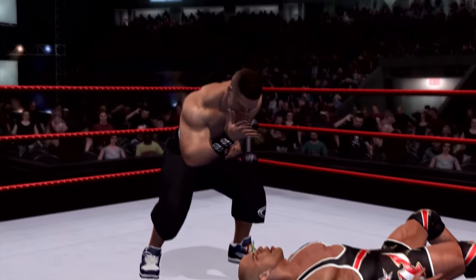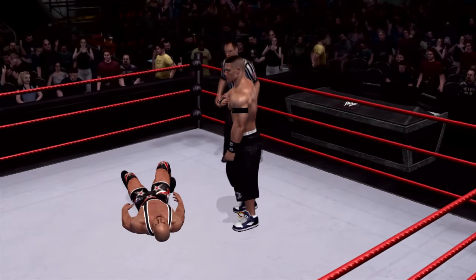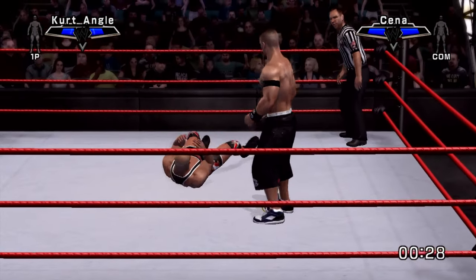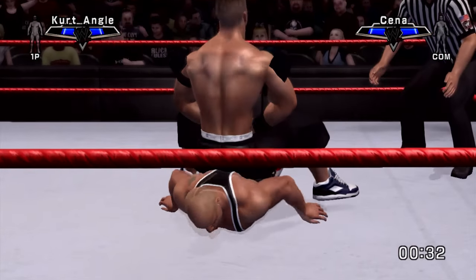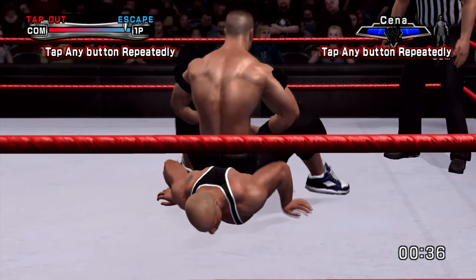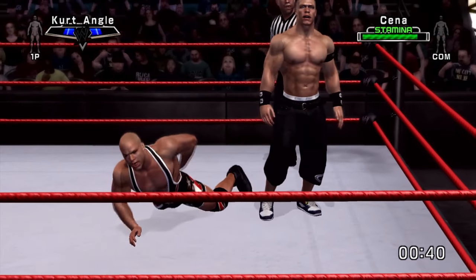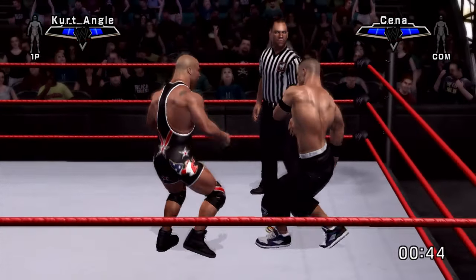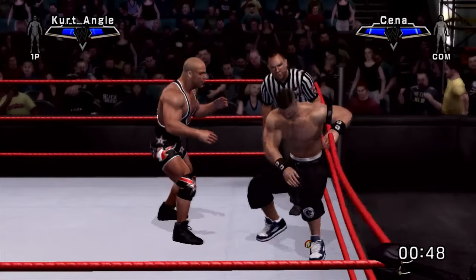One thing I noticed that you'll probably see when we start fighting again - the reversal prompt spot color in this build is yellow for both strikes and reversals. In retail, it's red for strikes and blue for grapples. So that's just a small difference I noticed but figured I'd point it out.